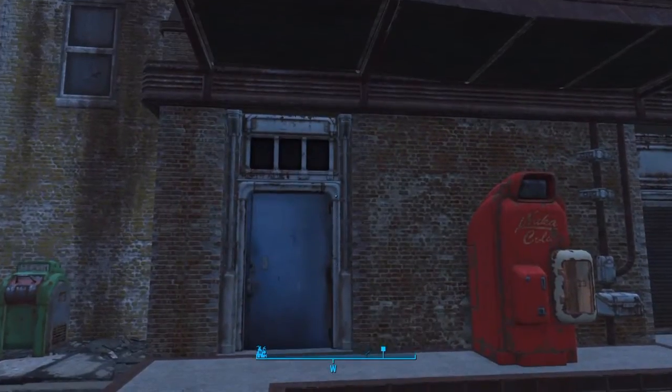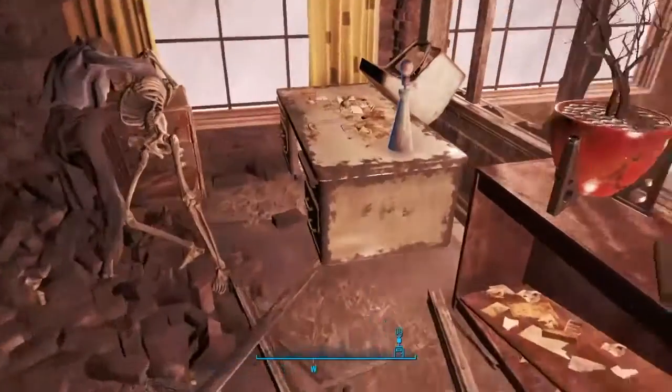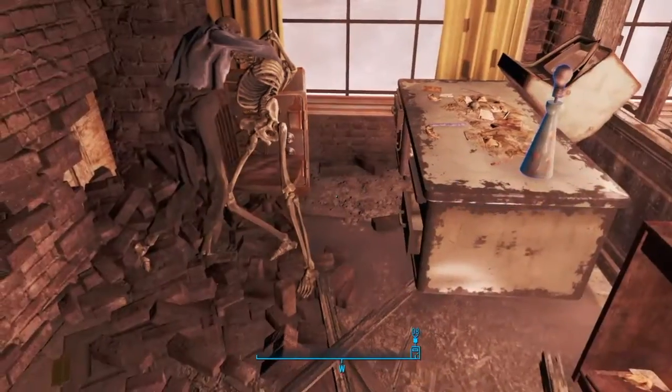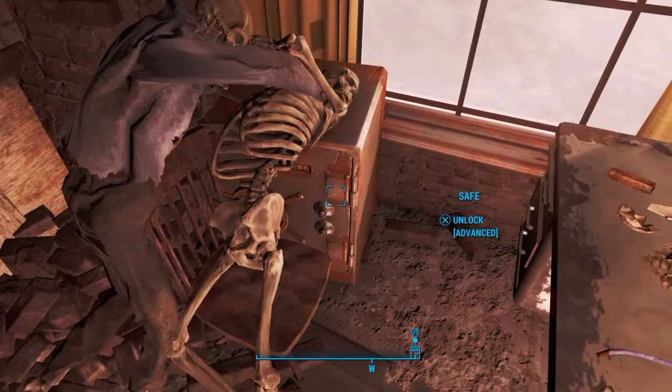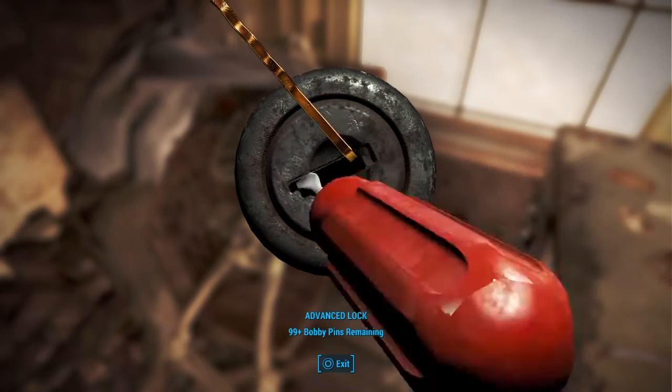Tip number two is restocked loot. In Fallout 4 — I don't think it was actually in the previous games — if you go to a new building and loot it and come back some other time, you can get the loot again. It's going to be different, completely randomized.